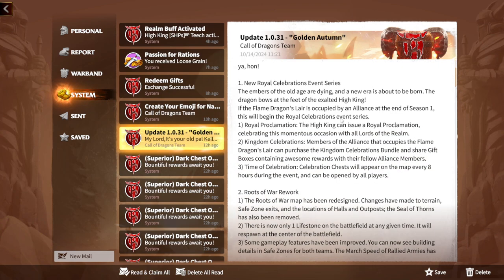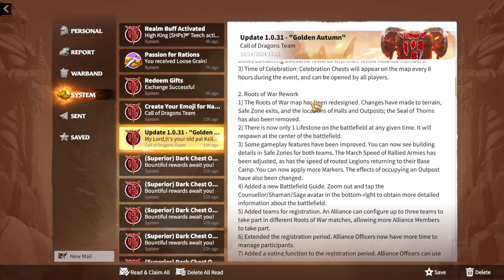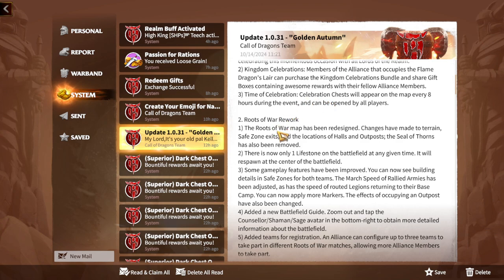The most important part of the Royal Celebration is the Kingdom Celebrations feature: members of an alliance that occupies the Flame Dragon Slayer can purchase the Kingdom Celebration Bundle and share gift boxes containing gems and rewards with their alliance members. This is new — you purchase bundles and give them to alliance members, everybody opens the rewards. Celebration chests will also appear on the map every eight hours during the event and can be opened by all players.